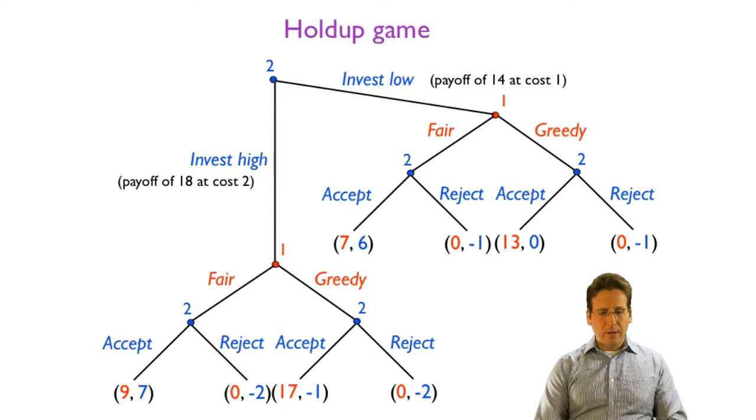Once that investment is made, player one — GM — is in a very good position to dictate the terms, offering fair or greedy terms, which player two can then accept or reject. To solve this game using backward induction, we start at the end. Player two would choose to accept even a greedy offer, because the negative one that results is still better than the negative two from rejecting. Remember, they're splitting 18; with the greedy offer, player one keeps 17 and gives one to player two, leaving negative one after the cost of two.